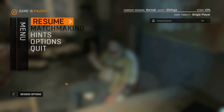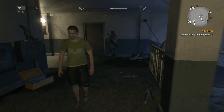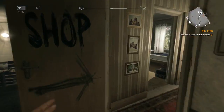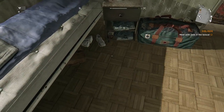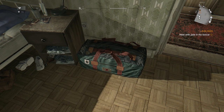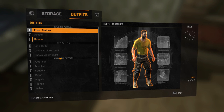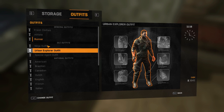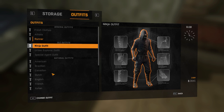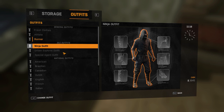So I bought the downloadable content. Why am I going to the menu? Because I'm trying to show you the downloadable content. There it is. First of all, downloadable content — outfits. That's right: Special Agent, Urban Explorer, Ninja! Other outfits you earn through the playthrough, but these are the DLC. It says right there, DLC.